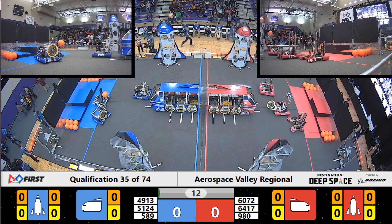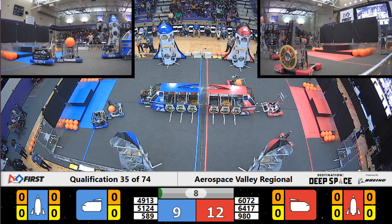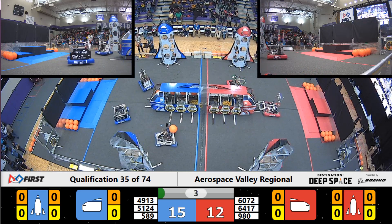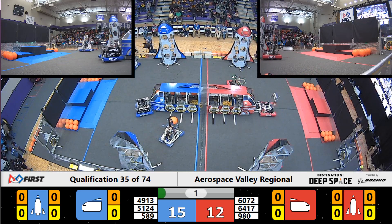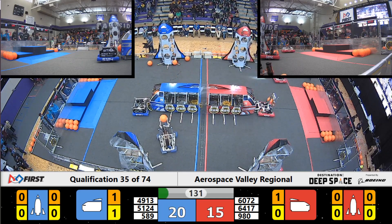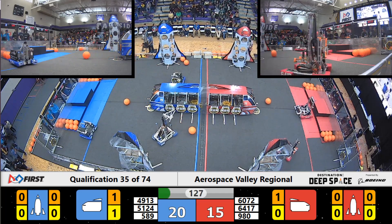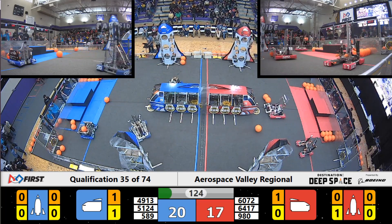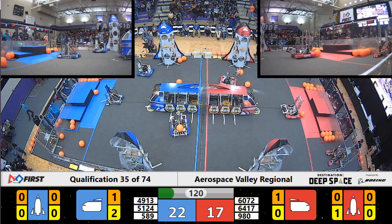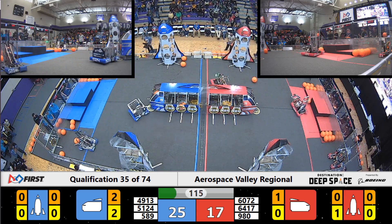And quick off the line for both alliances. Robot 589 moving up. And we're in teleop mode. Close match — 2015 Blue Alliance. Robot 980 has got cargo. Looks like they're riding the cargo ship, and Blue Alliance scoring 3 points with their cargo.